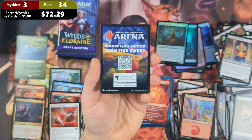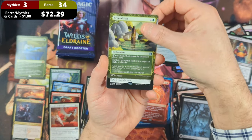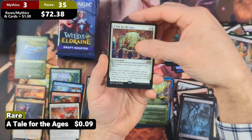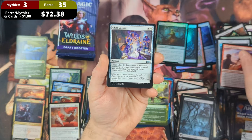Pack twenty-six: another non-token token, followed by a Full Art Swamp and a Ground Seal. Then we're going to see ourselves a Tale for the Ages with a Collector's Vault, Embryth Veteran, and a Glass Casket.